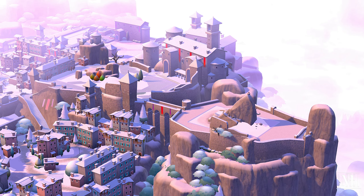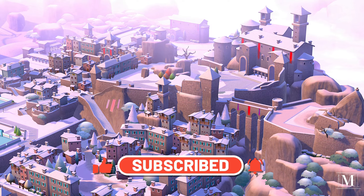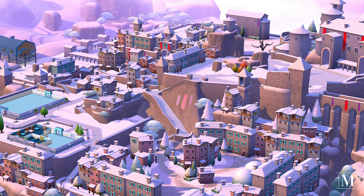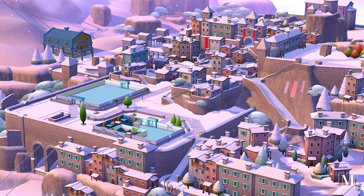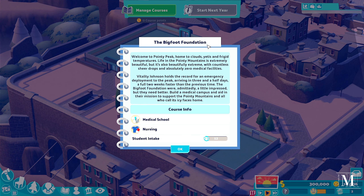One of these days I'm going up that mountain and never coming down again. Life's different up there — slower, colder, nearer the sky. All thanks to the yetis, we have so much to learn from them. Welcome to Pointy Peak, home to the clouds, yetis, and frigid temperatures. Life in the pointy mountains is extremely beautiful but also extremely challenging, with countless sheer drops and absolutely zero medical facilities.